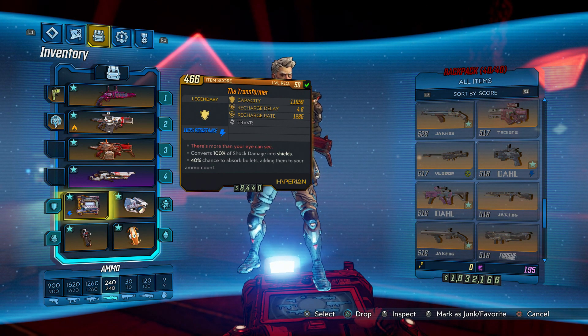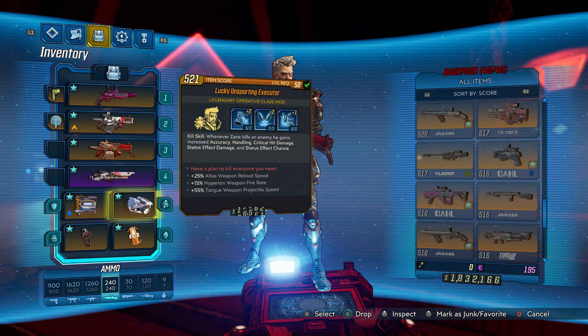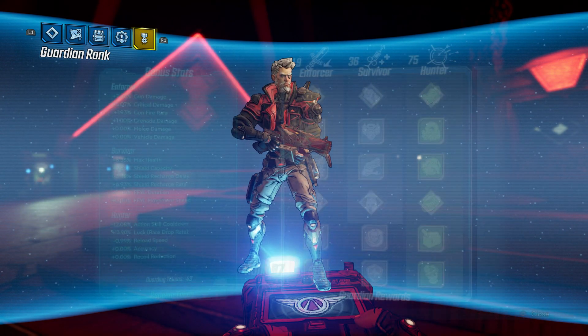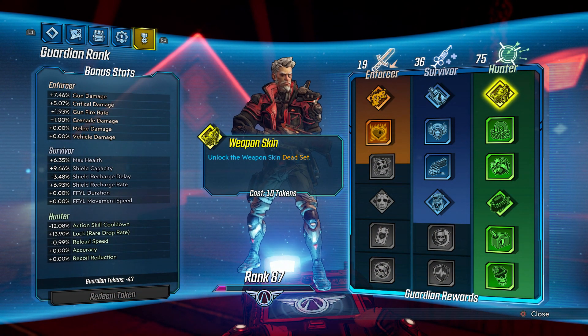As far as gear goes, we'll be using the Transformer Shield and the Luck Artifacts — that is the only changes I've made since the last few videos. The skill trees are still the exact same, and the Guardian Ranks are still the exact same as last video.